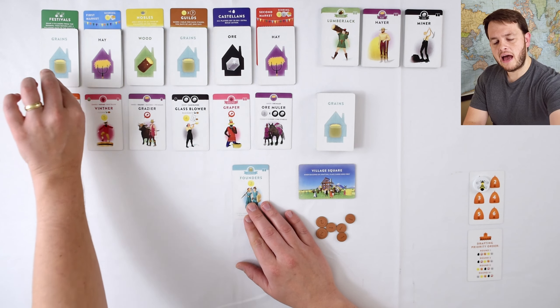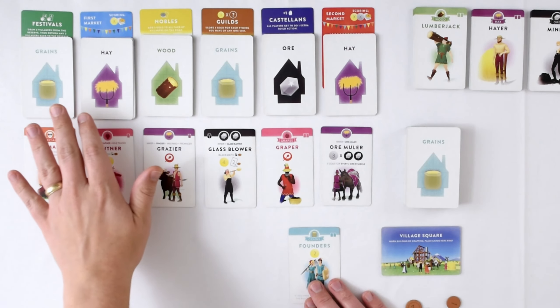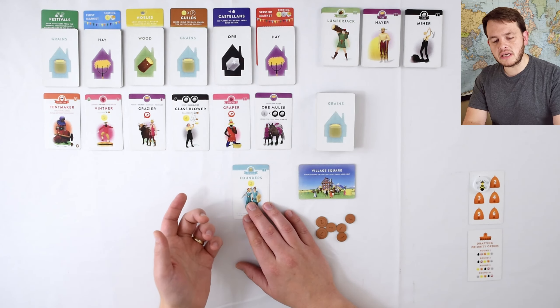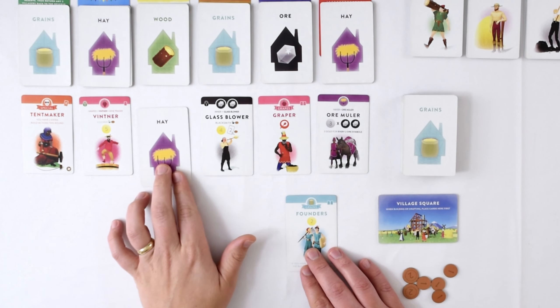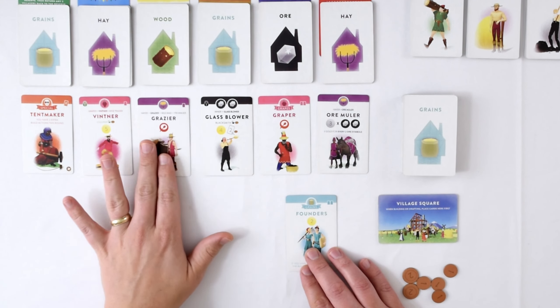As I draft these villagers here, I'll be flipping over the face-down ones to take the spots of the ones that I draft. I can also choose to directly draft the face-down ones if I see it's a suit that I like. The villagers come in suits — this grazer is actually a haze suit. So if I know I want to go for lots of haze suits, I could directly draft some of these and hoping I can get some cool combos.